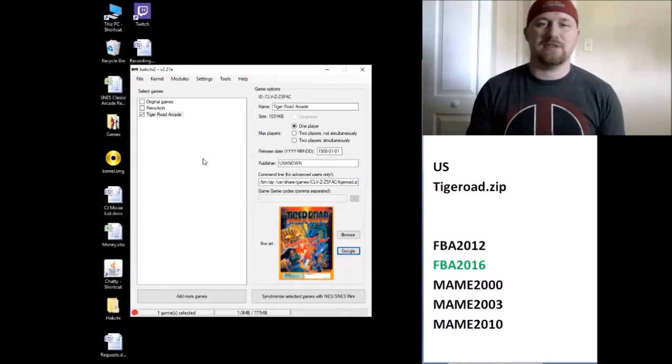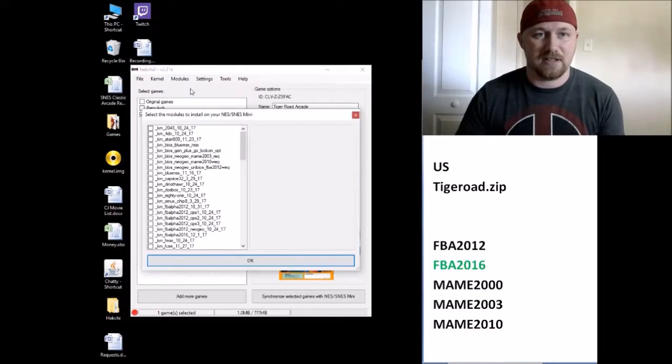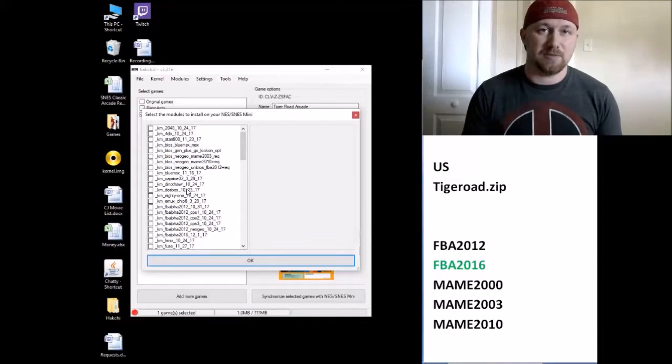So this game is going to run with the FBA 2016 core. In my description, I have a download link to KMDF Manix Arcade Core Set. Download that. Once you have it downloaded, you're going to go to your Modules tab back in Hackchi. Click Install Extra Modules. This box will pop up. You're going to drag the module into this box right here and it'll populate onto the list. If for some reason it doesn't, in your Hackchi folder, user underscore mods folder, you can put it in there, and that should cause it to appear on the list as well.